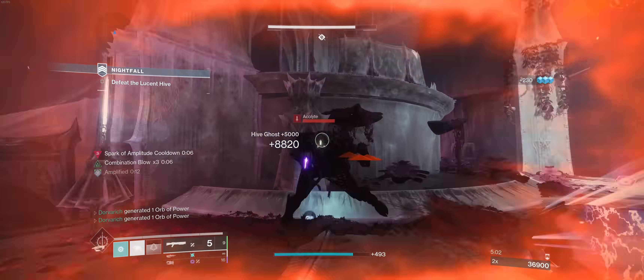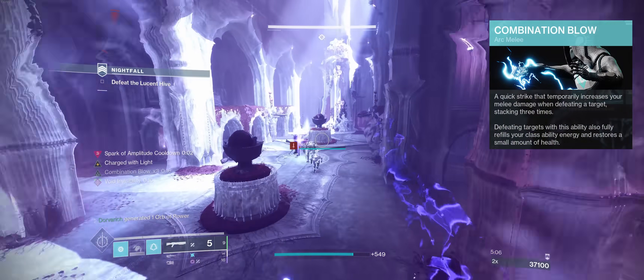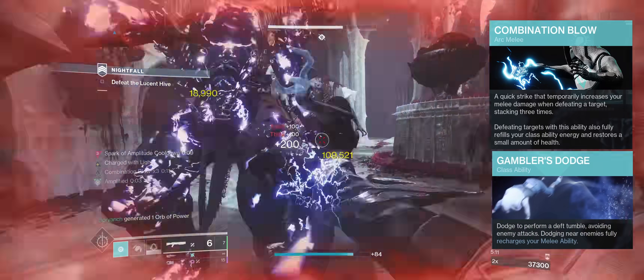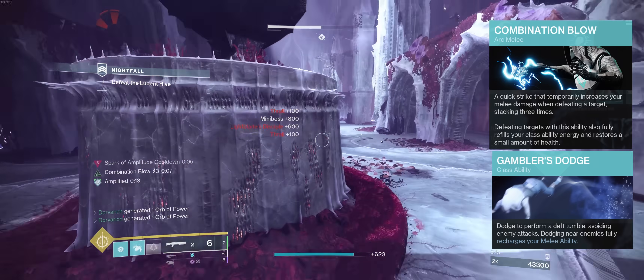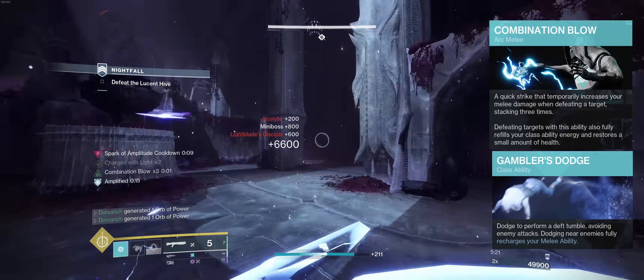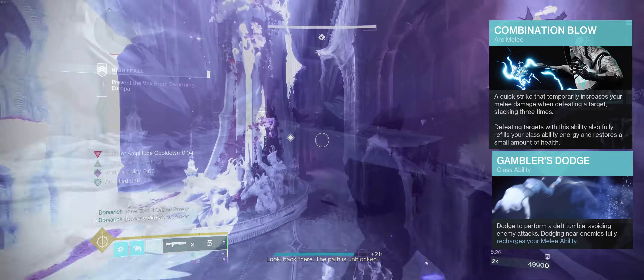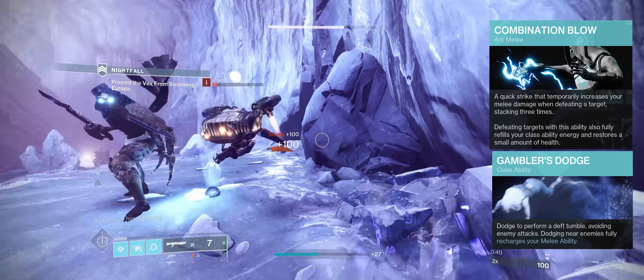Now let's dive into the build explanation. First we have our melee ability, Combination Blow. This, along with Gambler's Dodge, is central to our gameplay loop, and if you previously played ARK's rider before 3.0 this should be very familiar to you. We get a stacking damage buff up to 3 stacks every time we punch something to death, and each kill will refund our dodge. Since we're running Gambler's Dodge to fully refund our melee energy, we can keep punching and dodging back to back to back.